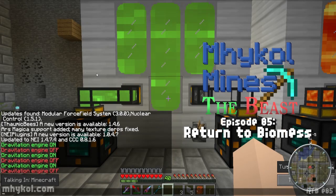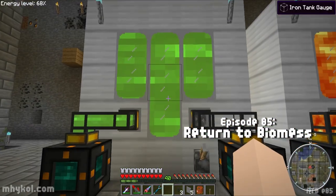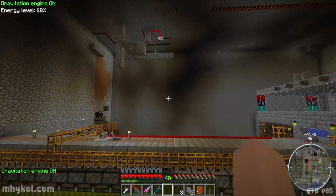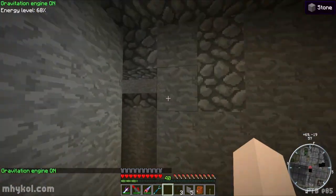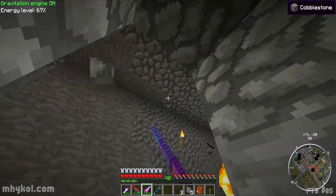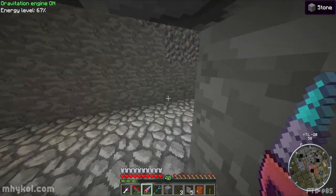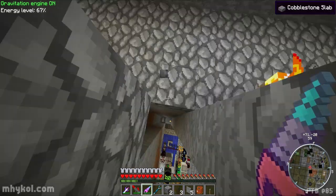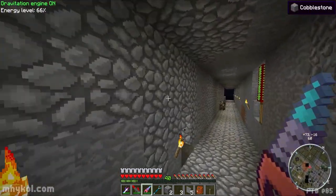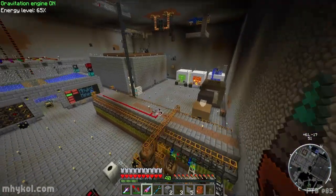Hello everyone, Michael here, welcome back to another episode of Michael Minds the Beast. We're here in front of my full biomass tank. I'm now off the grid - actually I don't know what happened, the grid is gone. Let me open this up, but all the pipes that were running down here are all gone, so I don't know what happened. There's no biomass coming into the bases anymore.